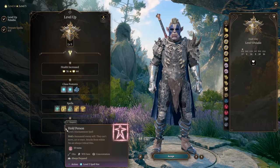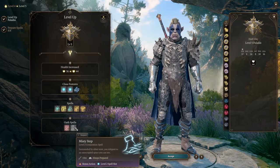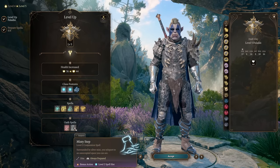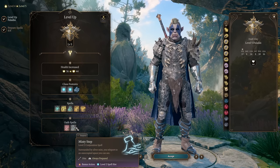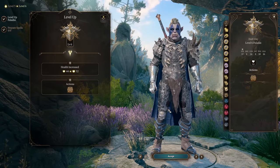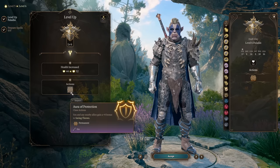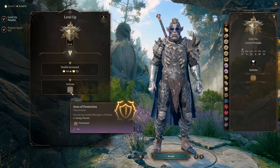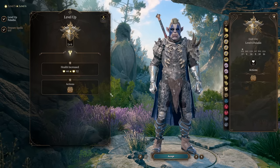Your party mages can also have Hold Person, but it's always nice to have at least a chance to cast it yourself to inflict critical strike damage. Most importantly, Misty Step from Oath of Vengeance gives you the ability to teleport as a bonus action to any place on the battlefield. Because we have low dexterity we tend to act last in a turn, so we can determine the best place on the battlefield to teleport and use all our power. I recommend sticking with Paladin up to level 8, then respeccing into this build.